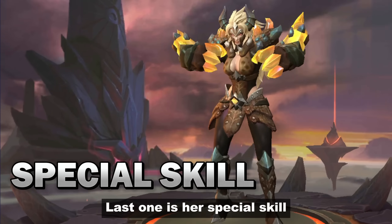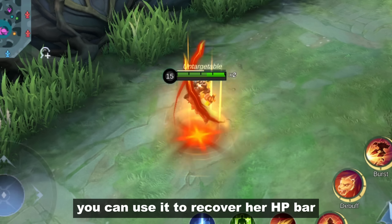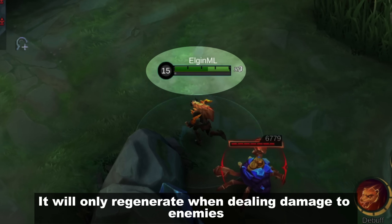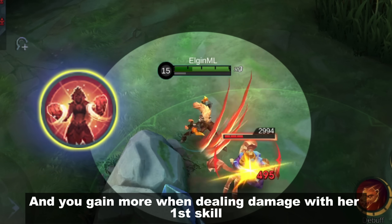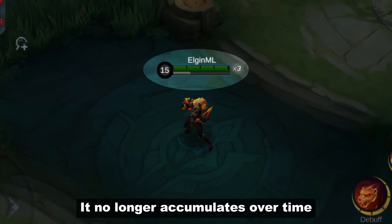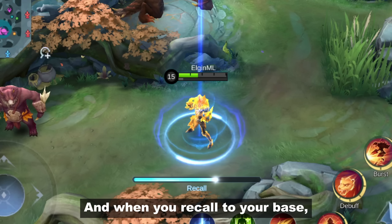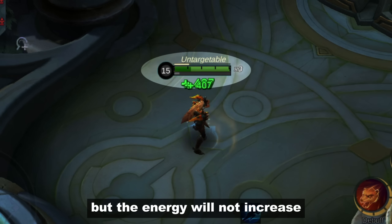Last is her special skill. It's now divided into 2 parts, and just like before, you can use it to recover her HP bar. It will only regenerate when dealing damage to enemies, and you gain more when dealing damage with her first skill. It no longer accumulates over time like the old version — as you can see, it's not moving. And when you recall to base, the HP bar becomes full but the energy will not increase.